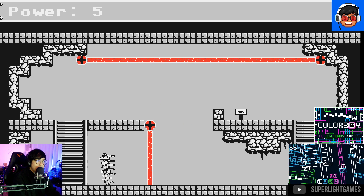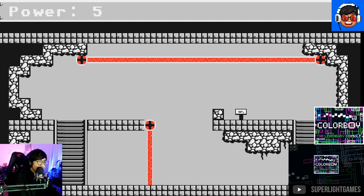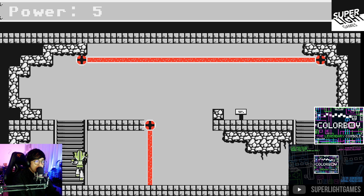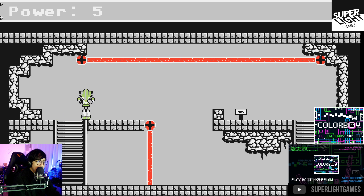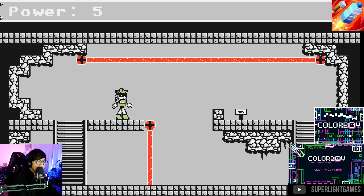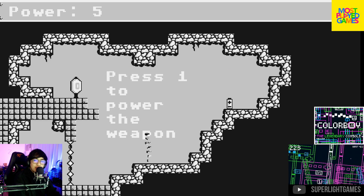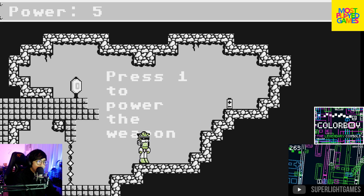Okay, power five — how do you use the power though? There's a ladder. The game teaches you slowly how to play — press one to power the weapon.